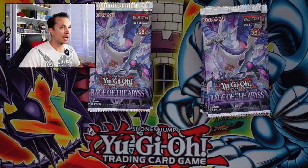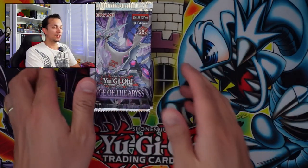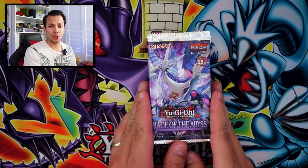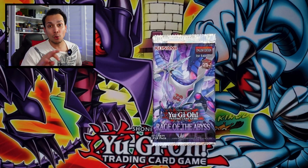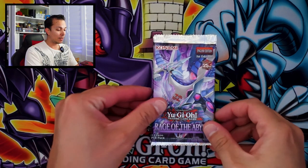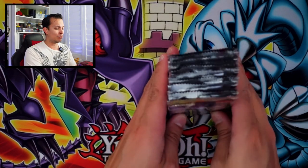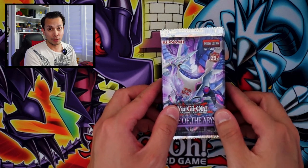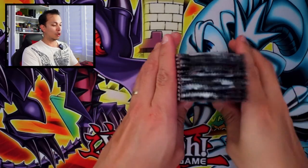As per usual I'll be dividing this box in half because the other half will be towards a versus, and I want to make this my versus set. There are a couple options: we can either do Phantom Rage versus Rage of the Abyss, or we can do a three-way — Phantom Nightmare, Rage of the Abyss, and Phantom Rage — because it has a mixture of all those names. Leave me comments below for what you want to see for a future versus featuring Rage of the Abyss.